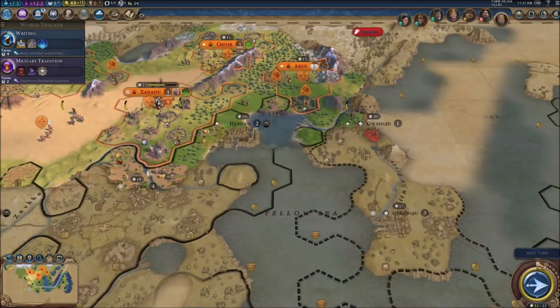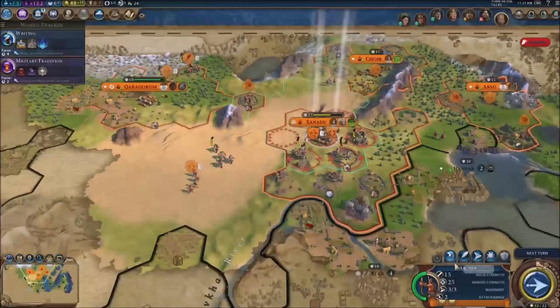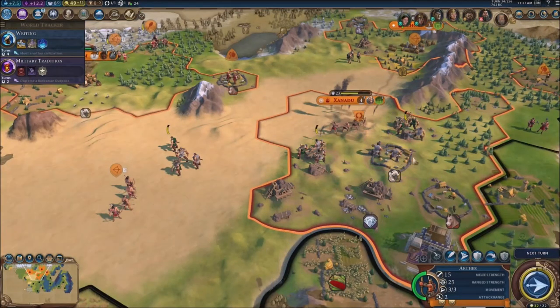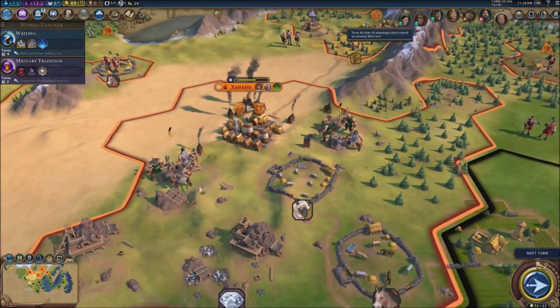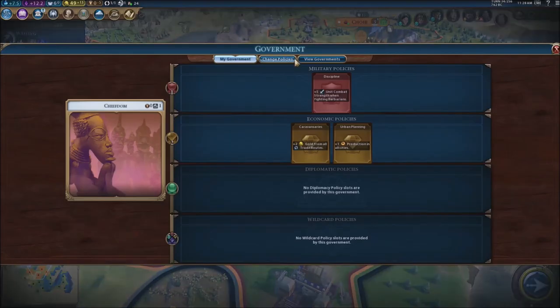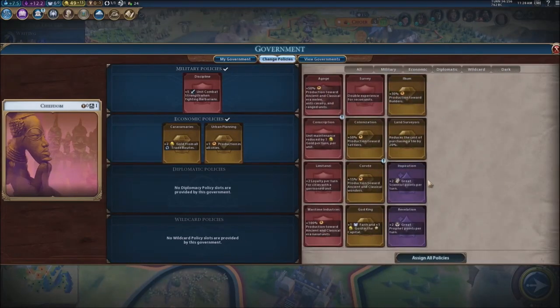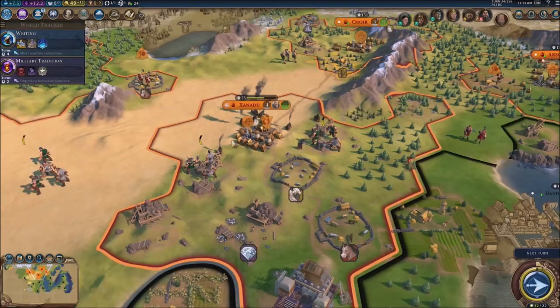I already used the other units — we're getting surrounded right here. Let me use my guy right here to kill this unit off. We are surrounded — they've got two other units. My city was rebuilding itself and all of a sudden it's got to handle another siege. That is not good — my capital feels like it's gonna fall boys.